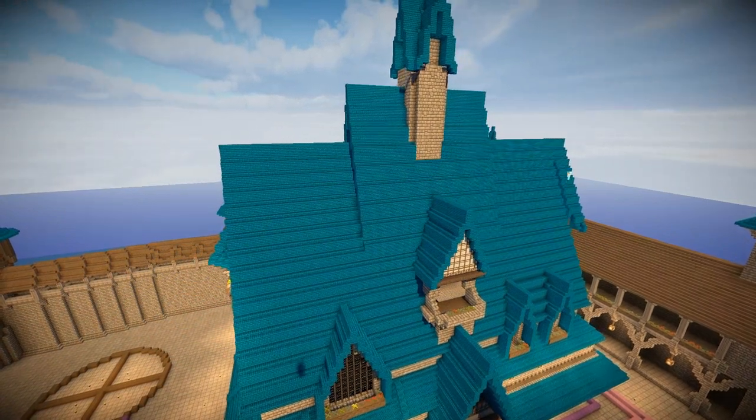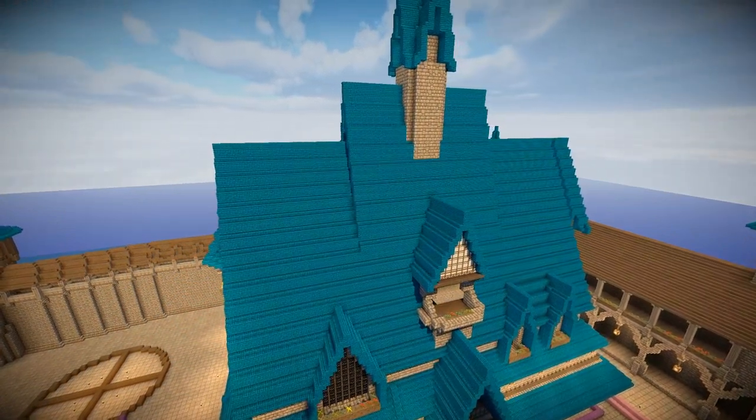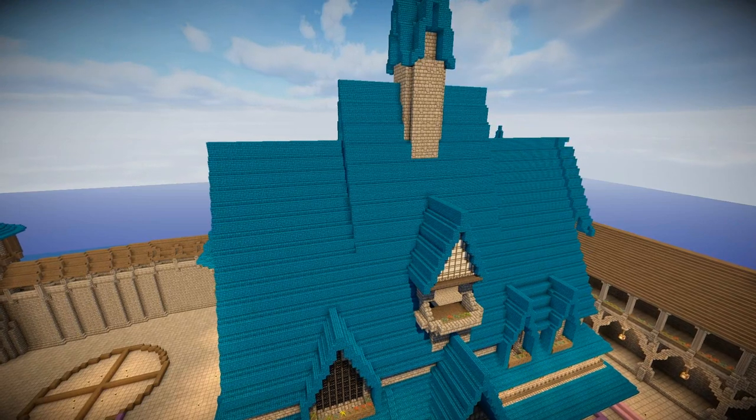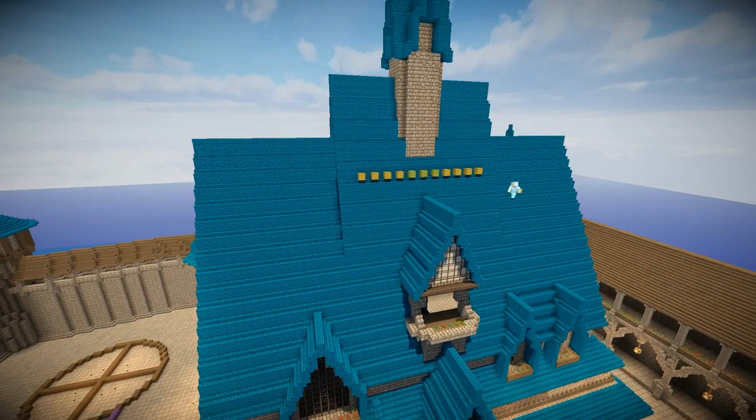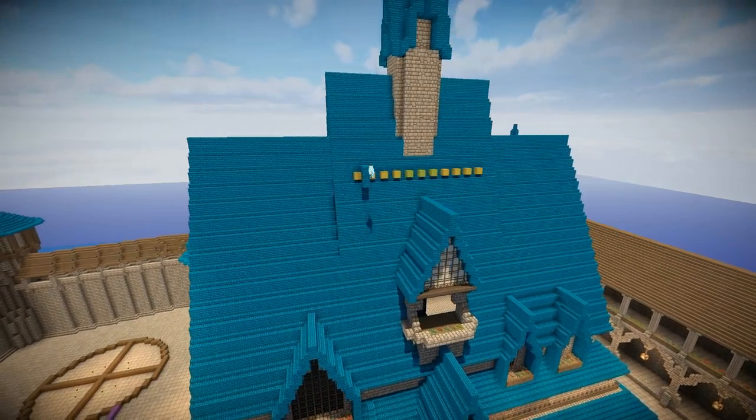Now with the roof smooth, it was time to come over to the right of the building and chip away at these extra blue blocks on the end, because I'd miscalculated the size of the roof. I'd trimmed it up on the left but not the right, so there was extra roof to be removed.